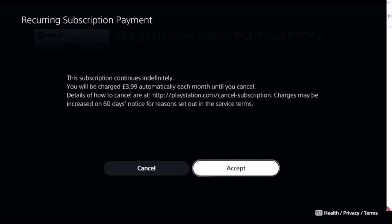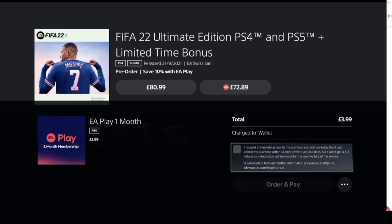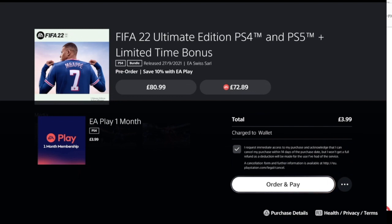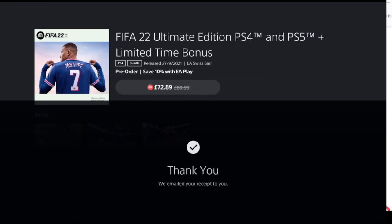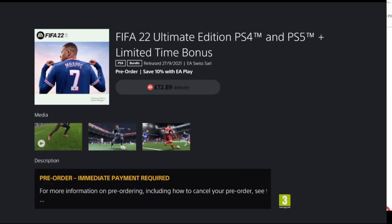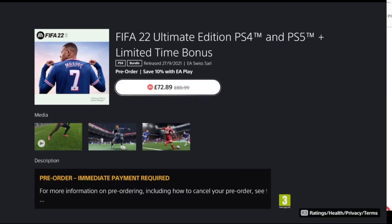So I'm going to go ahead and accept that, buy it — order and pay. I've already got the £70 in the wallet plus the £2.89 on top, and I've also got the EA Play for £3.99. Really simple and easy. I've left the links underneath — please use them, it benefits and supports us, and that is a way of saving yourself pretty much £25.